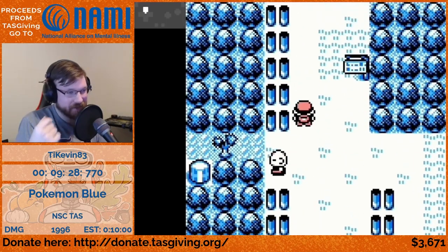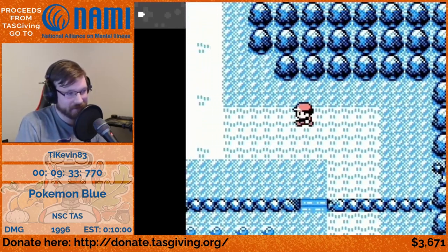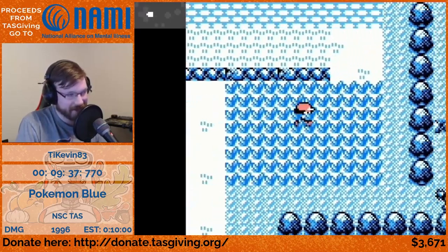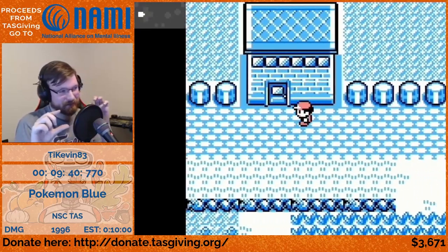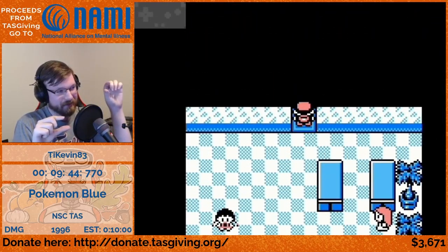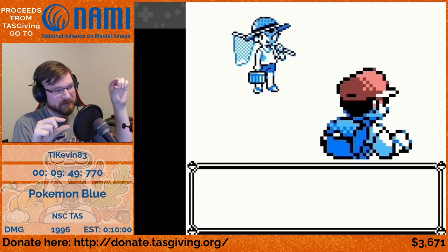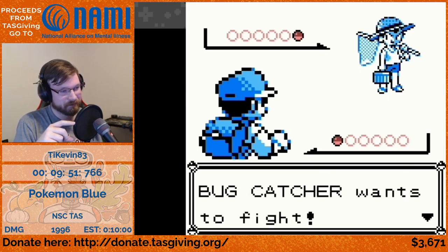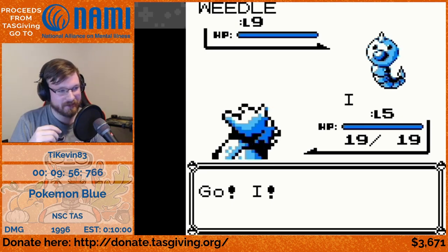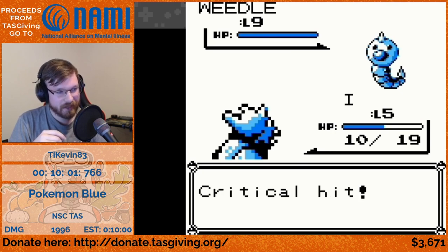You actually get the wild encounter taking precedence over the trainer battle, but when you faint and the map reloads it's still trying to play the trainer battle in the background. There are map script pointers that track where you are within a battle's state, and it gets stuck at a certain point. So when you re-enter the forest, the map script is still in 'you're in the middle of a battle' mode — out of alignment, stuck there.